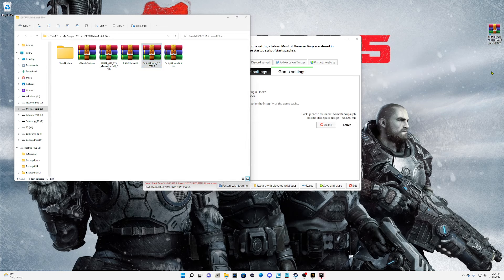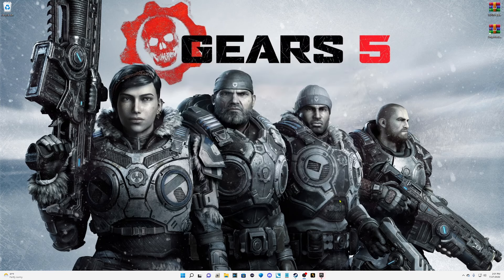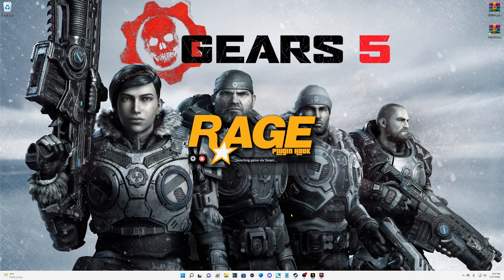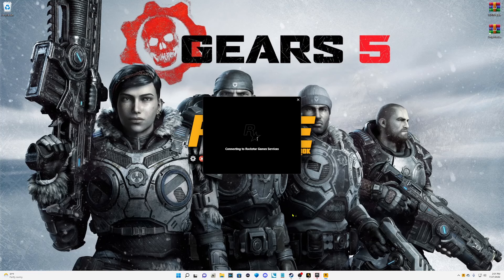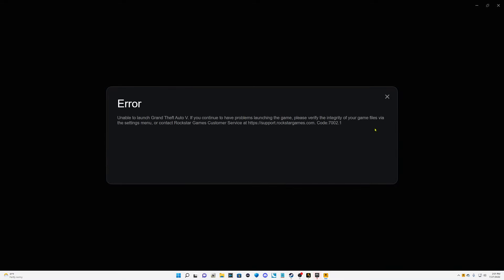I'm going to pull out my old LSPFR and my old Script Hook V for 2628. Epic users, I'm fixing to get to you — hang tight. We're going to pull these up, close out, and try to launch. It's obviously not going to work since we have the new Script Hook V and new LSPFR installed, but let's try anyway — and yes, we got the error window again.